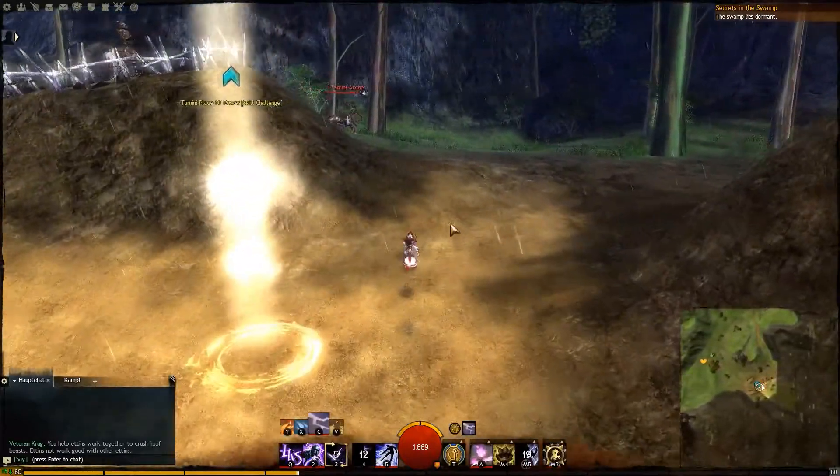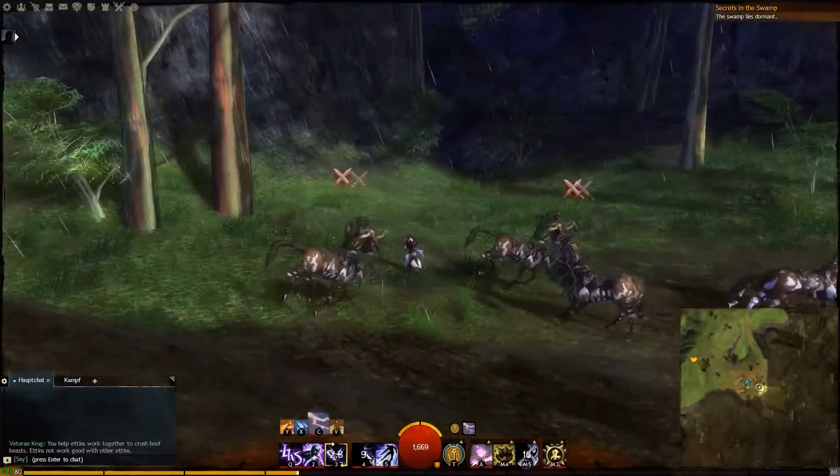North east of the skill point at Rageous Roof Mood you can find an entrance to a cave.